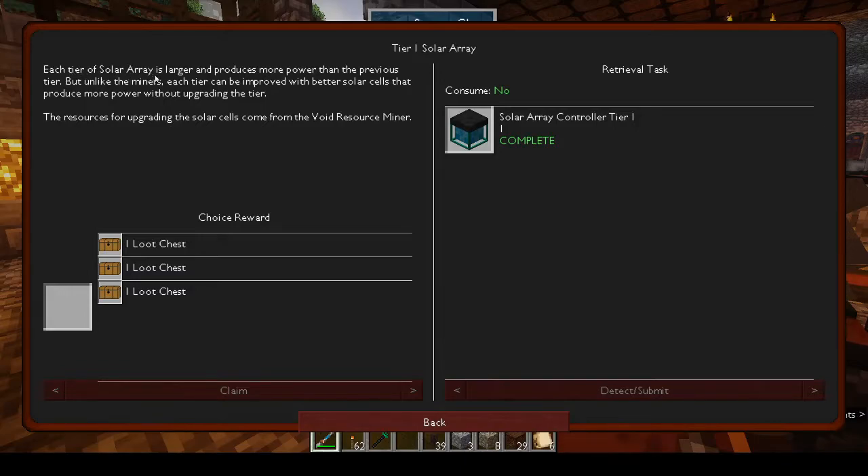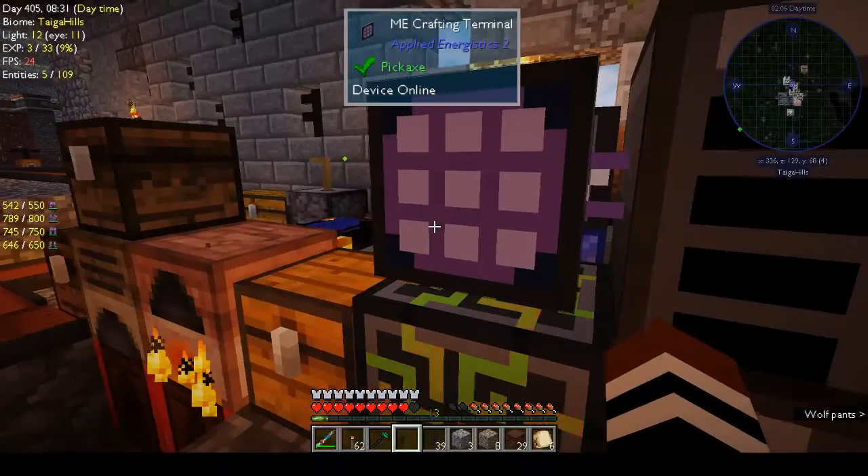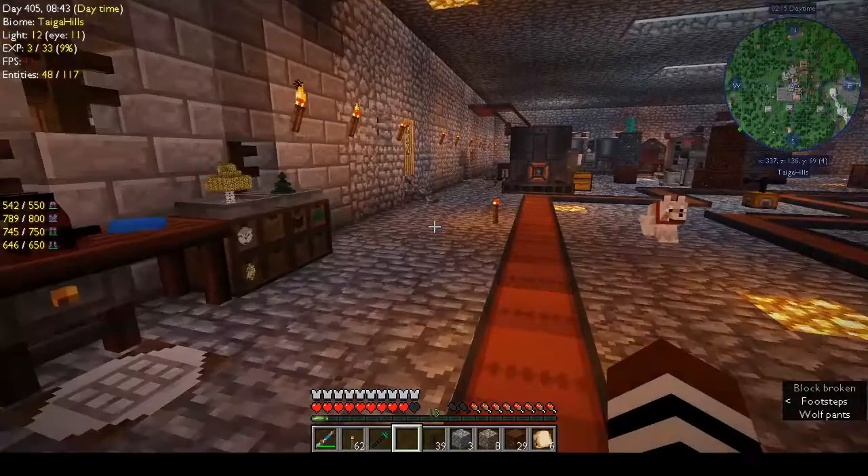Okay, how do you set up the solar array? Let's claim a loot chest — the one in the middle as usual. We get an elite control unit — okay, that's not bad for Mekanism. So we've done that.